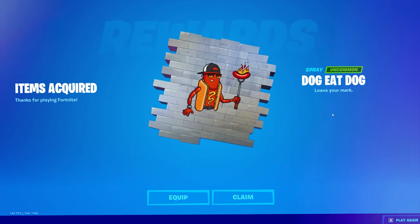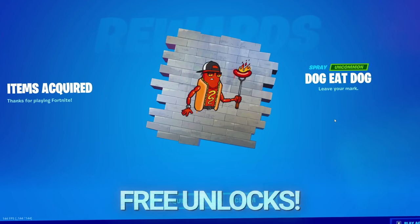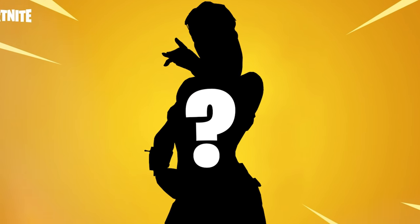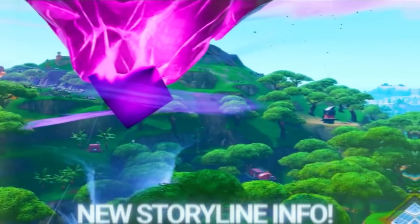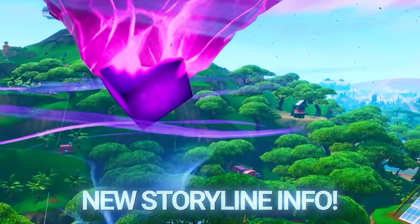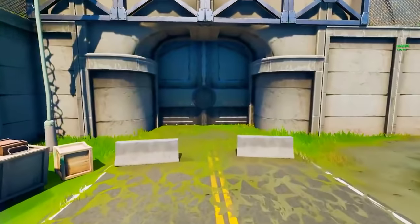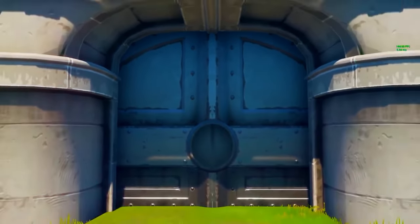Today I'm going to be letting you guys know about free unlocks you can get right now in Fortnite. We've got a secret look at new skins coming to the game thanks to the Nintendo Switch Japanese version. We've also got big mysteries to uncover including Kevin the Cube, Condor, and the massive secret bunker with an easter egg that's been discovered.